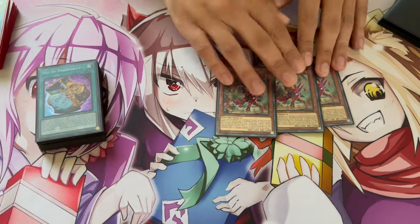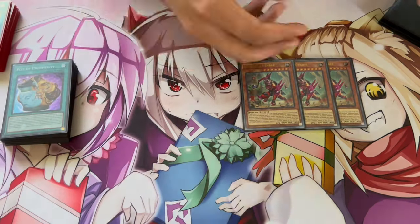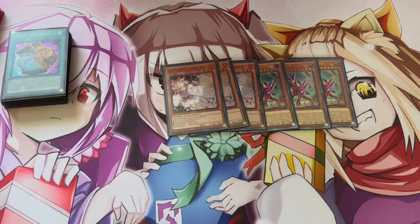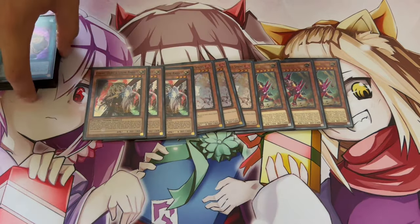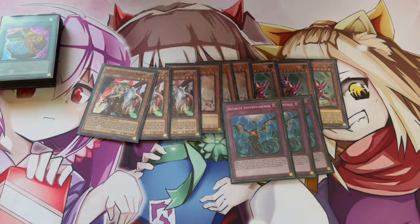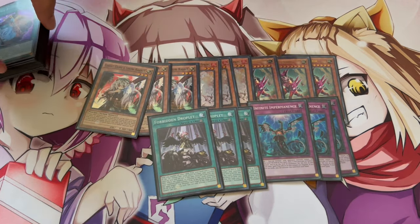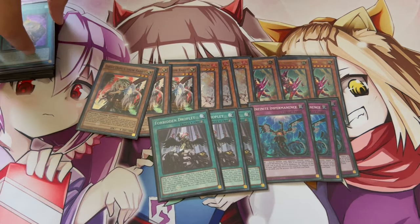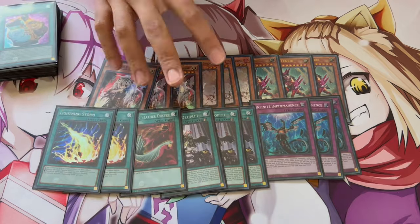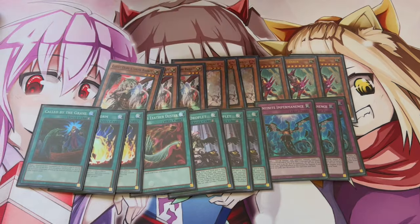I really like Fenrir in this deck — it makes so much sense. This slot could be Nibiru in theory, but Fenrir just makes more sense here. We're playing three Ash, three Ogre — Ogre is really good in the mirror match. Three Imperm, three Droplet — Droplet is absolutely insane in this format, and pitching Strudo or Blaster off it is really nice. One Harpie's Feather Duster for the back row, two Lightning Storm which can also hit front row, and one Called by the Grave.